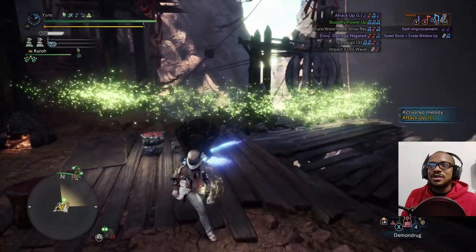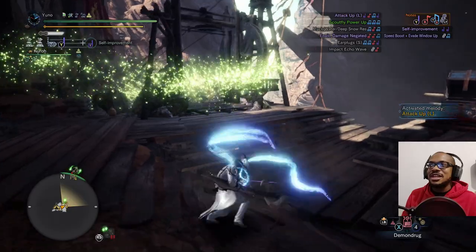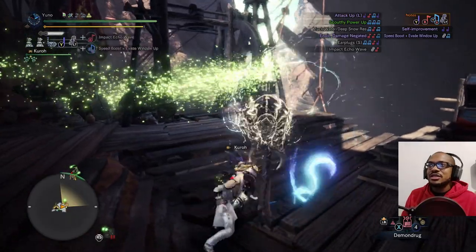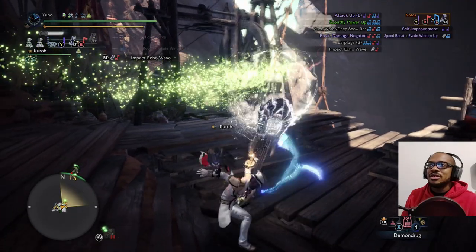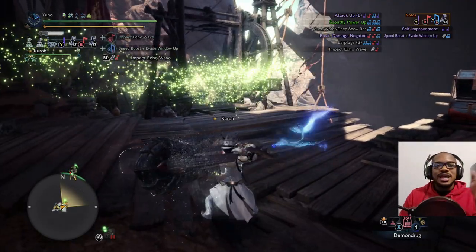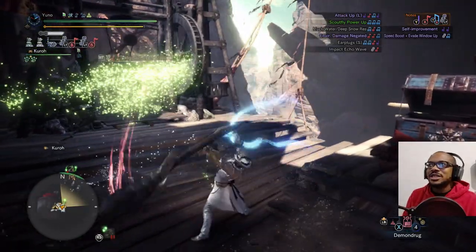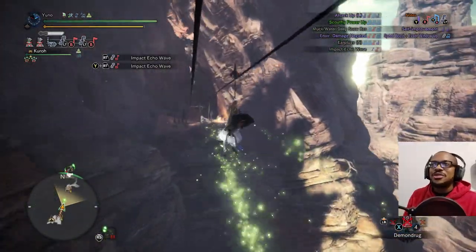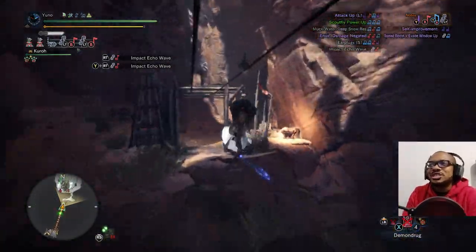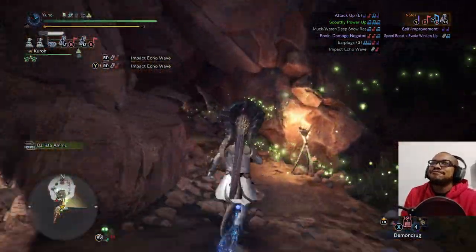You can hilt stab in any direction — you can angle it a little bit, maybe not straight backwards but you can adjust. With that said, let's go ahead and do a mock run. I'm gonna hunt Rathian. It's gonna be easy — easy squeezy lemon peasy.